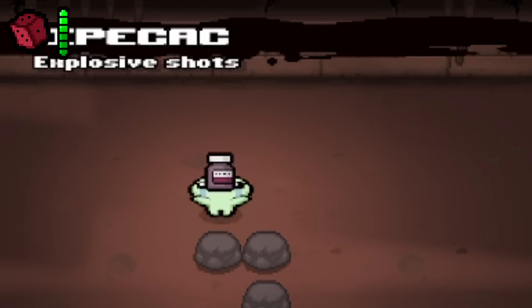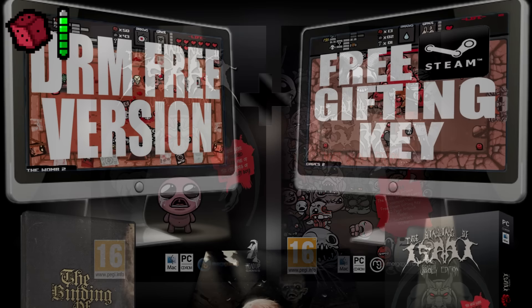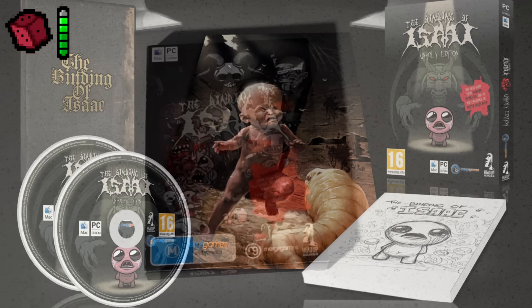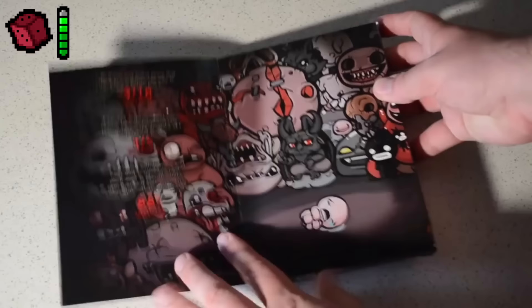Holy Edition. I couldn't find anything directly referencing a Holy Edition, but I think this entry refers to the Unholy Editions of the game released in the UK in March of 2012. These special editions feature a DRM-free copy of the game, a Steam gifting key, a poster, and an art booklet. The second version, called the Most Unholy Edition, was released in October and features everything from the previous edition along with the Wrath of the Lamb expansion and the soundtrack as MP3 files on the game's CD.